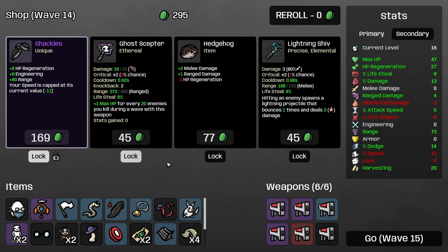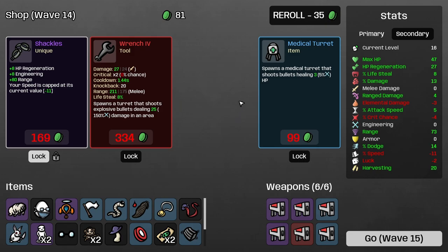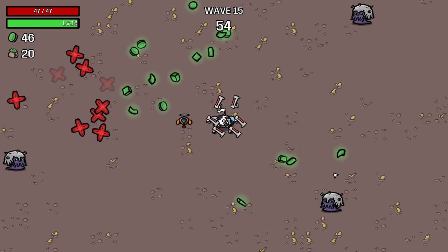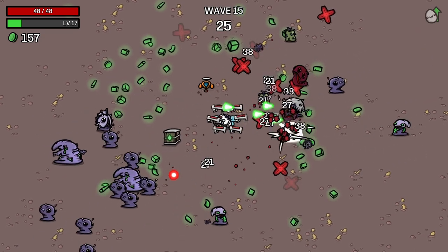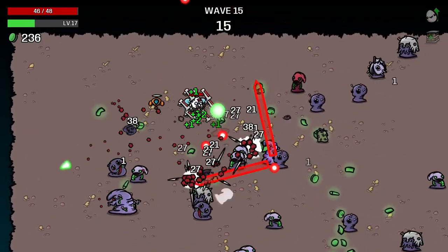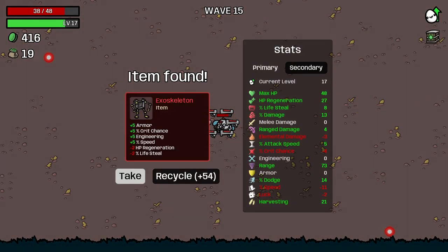I take the wandering bot immediately — it slows down enemies around you, which I'm so happy about. Another medical gun upgrade, and I don't take the scope since I don't want less attack damage. I locked down the blood leech. Things are getting a little bit tight — the medical guns are shooting as fast as possible and the bot is definitely helping slow down enemies so I can eliminate them before they get too close. I have to move and I'm also going for the coins. Wave 15 is now complete, without too much hassle.